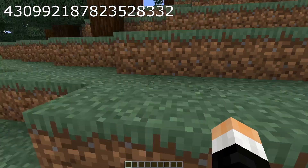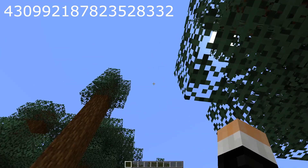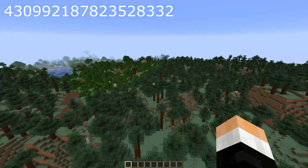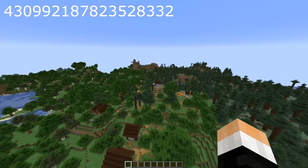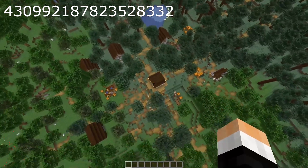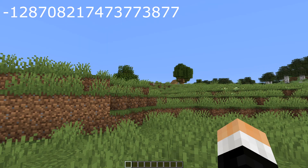Seed number one — I focused a lot on villages for this video. As you can see in the title, we have a seed with like six villages right off spawn, but that isn't this one. If we fly up and head north, you run into a beautiful taiga biome village that kind of branches into a forest. I found that really interesting and unique — I thought it was actually really cool.